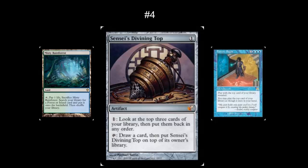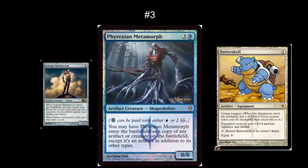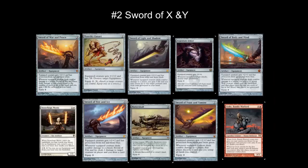In the number 4 spot, I've got Sensei's Divining Top. I'm not going to spend too much time on it — I've got a whole video on Sensei's Divining Top. There are so many good combinations; learn to play the top quickly and it will be your friend. In the number 3 spot, I've got Phyrexian Metamorph. It really is anything else on this list. I have never once had Phyrexian Metamorph in my hand in an EDH game and not been happy to have it. One of my favorite things to copy is Batterskull, because you can return it to your hand and copy something else better later.